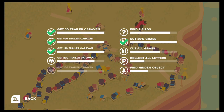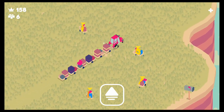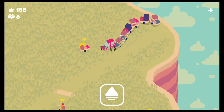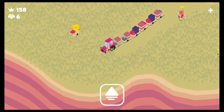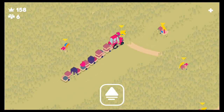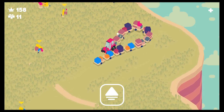Let's go look at our task list. We're getting there. Find seven birds - apparently we found a bunch of birds, I didn't notice, but we're almost there. There's another bird. Maybe we have to follow that path - maybe that's part of it.